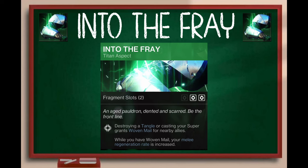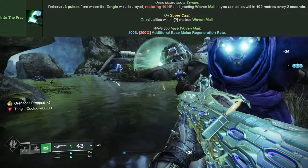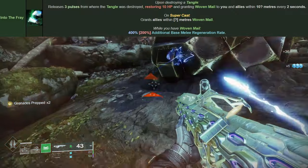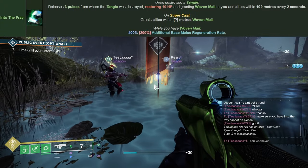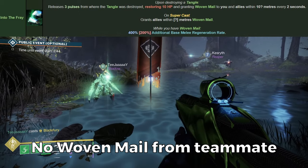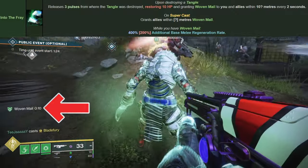And that is because we have the last Titan aspect which is very strong as well: Into the Fray. Destroying a tangle or casting your super grants woven mail for nearby allies. While you have woven mail, your melee regeneration rate is increased. When you destroy a tangle, it does 3 pulses which restores 10 HP and grants woven mail to you and nearby allies. On supercast it will give allies woven mail, but when testing this we found you need enemies around. When my buddy TJ cast it without enemies, I didn't get woven mail, but when enemies were around, then I did.